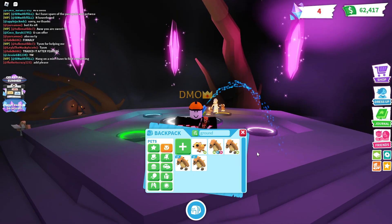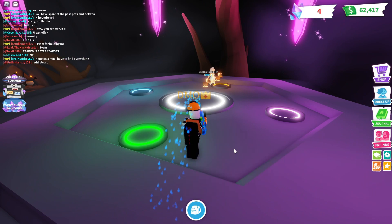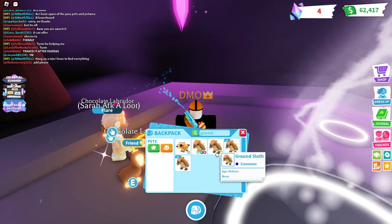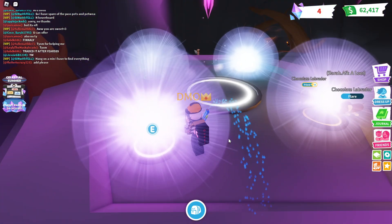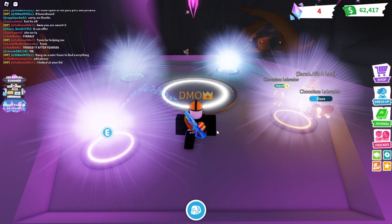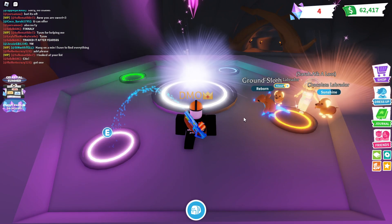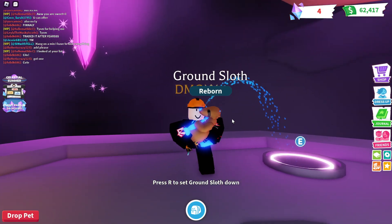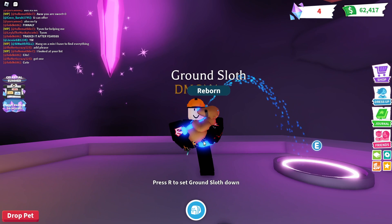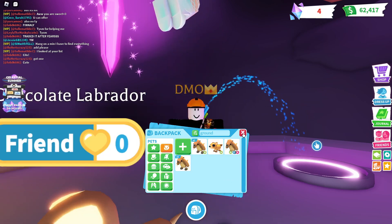Next is the Ground Sloth. I ended up getting 10 of these, which isn't too bad for a common. I have tonsillitis at the moment and I'm coughing non-stop, so I'm holding it in the best I can so I don't ruin your eardrums. The Ground Sloth is another really good one — I like how you hold it, like a little baby. So cute, and it's blue. I like the color blue.